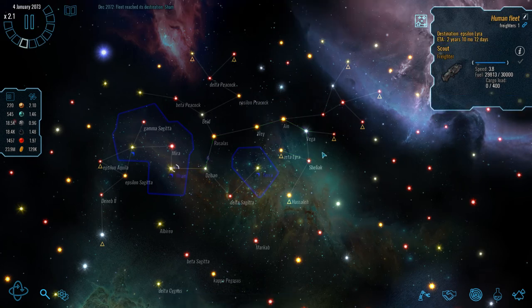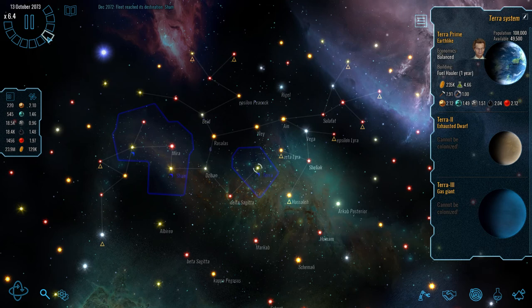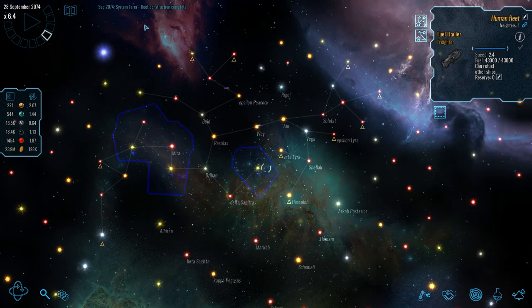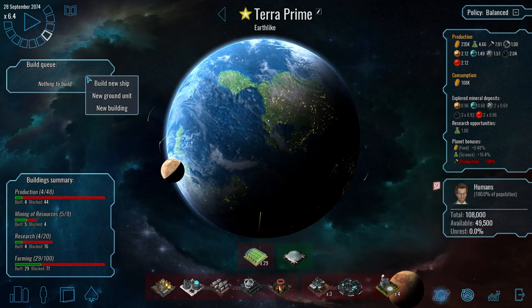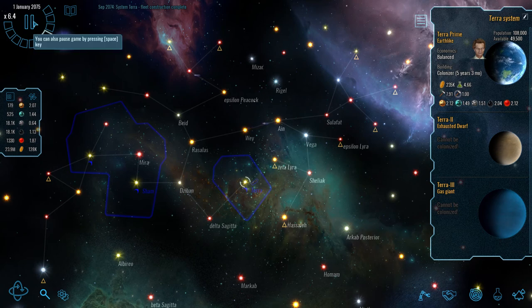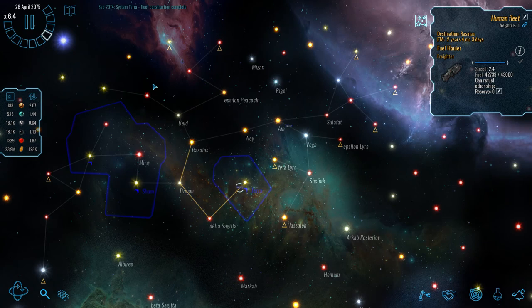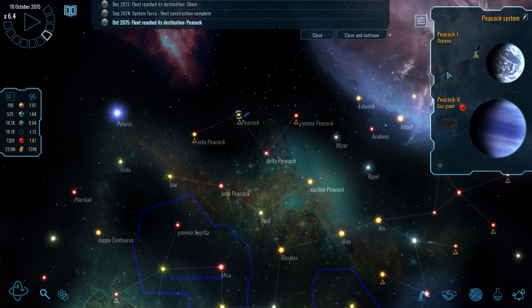Let's continue onwards and get our scouts refueled. We can finally reach Peacock! Our fuel hauler is one year away - quite quick in terms of the scale of this game. Our fuel hauler has now been completed and we'll send it to Razalis so our scouts can come back and restock there. On Terra, I'm going to build a new colonizer in the hope that we find another world to colonize - I'd be very disappointed if we can't find something else.